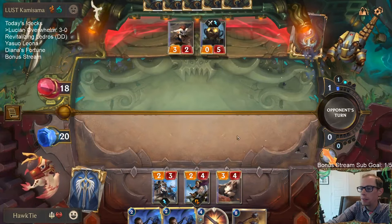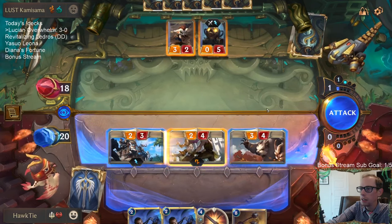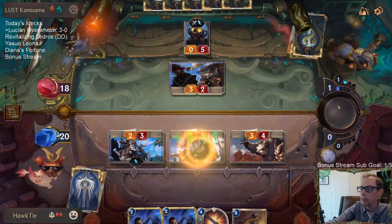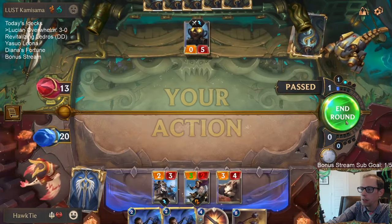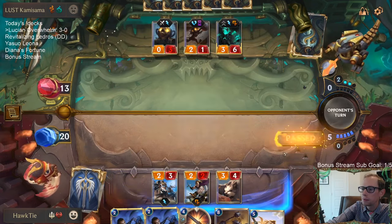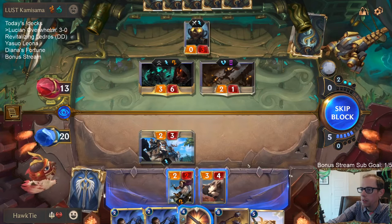We don't have to level up Lucian that much — we just leveled him up from having four allies die last game. I don't think leveling up Lucian is the be-all end-all. Lucian's really good and great with overwhelm, but the most common way for our Lucian to level up is probably Senna dying — that's most likely our most common path.